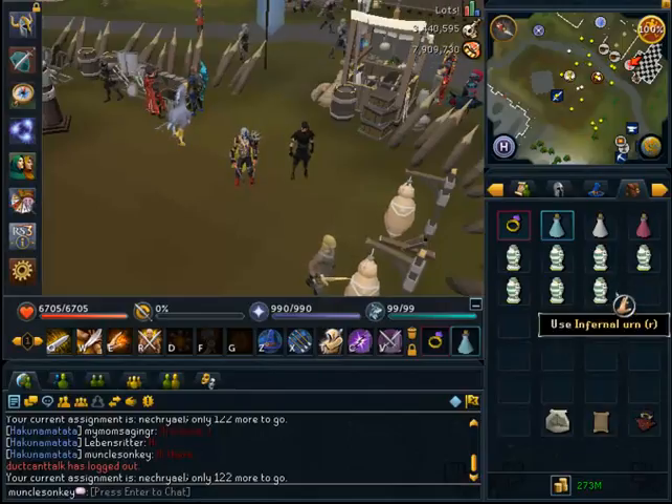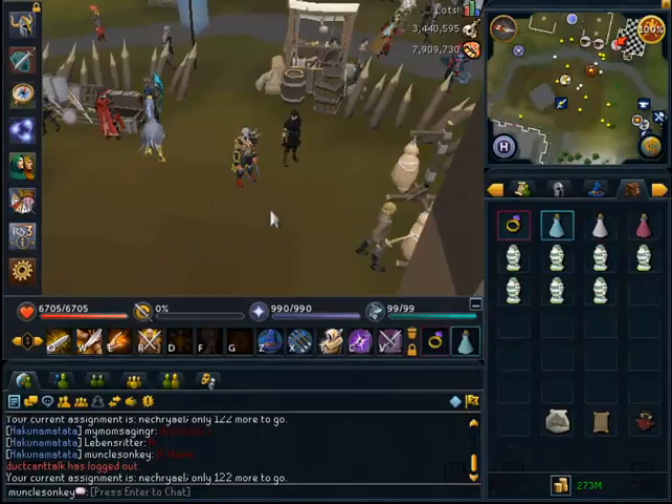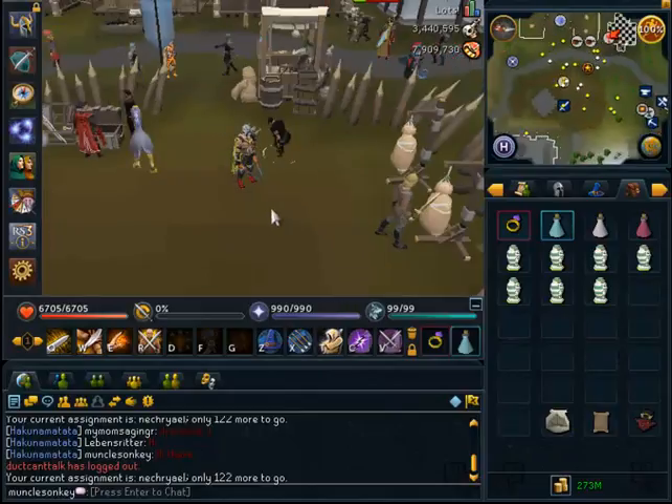Since Necrials drop Infernal Ashes, there are a couple different options for you. If you have a pack yak and you would like some extra cash, I would recommend banking them as long as you need the money. The ashes at the moment sell for about 3.5k each, so if you do bank them you can make a fair amount of profit per task — about 500k to about 800k — it really depends on how many you're assigned.